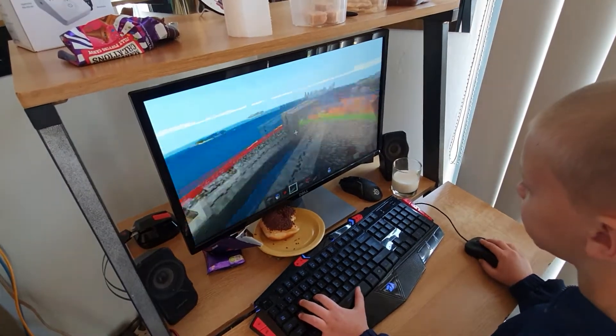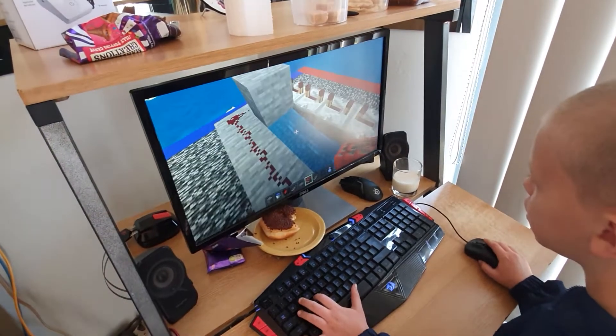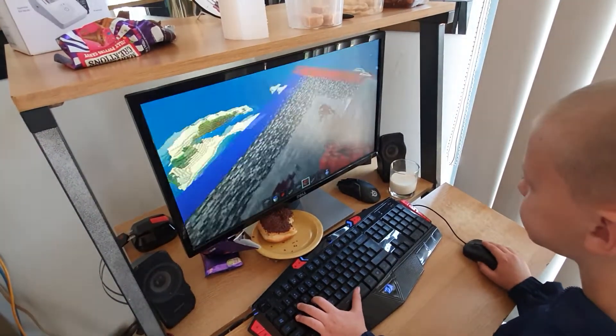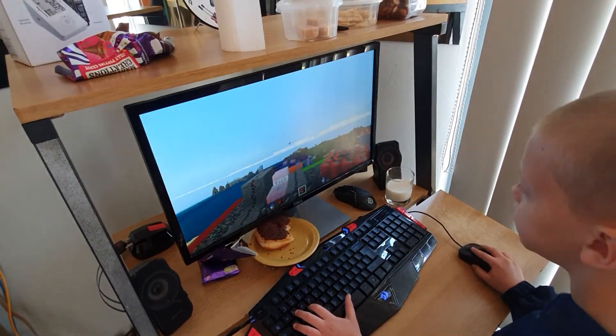It should look like that. Place a TNT there, then put as many as you want. Press that, it should go like that — trigger that and then it should blow.